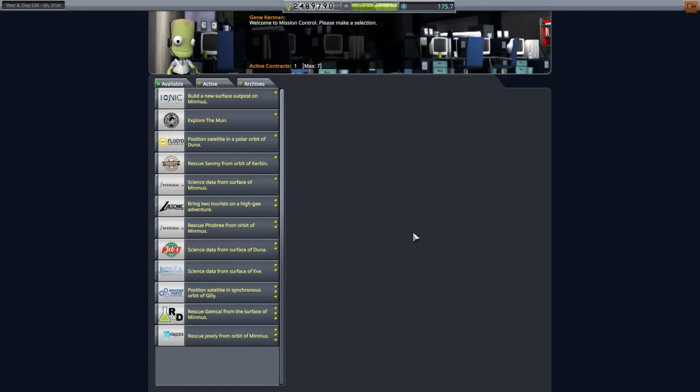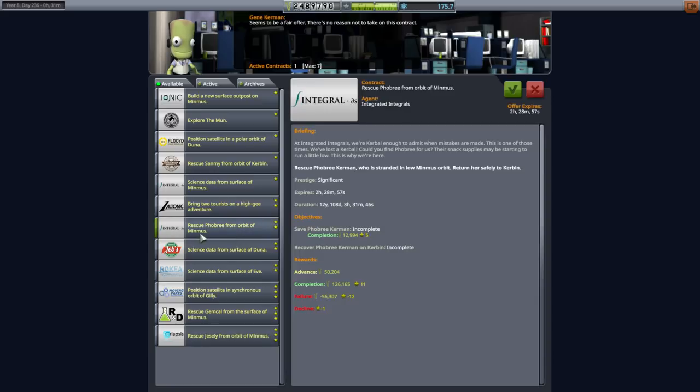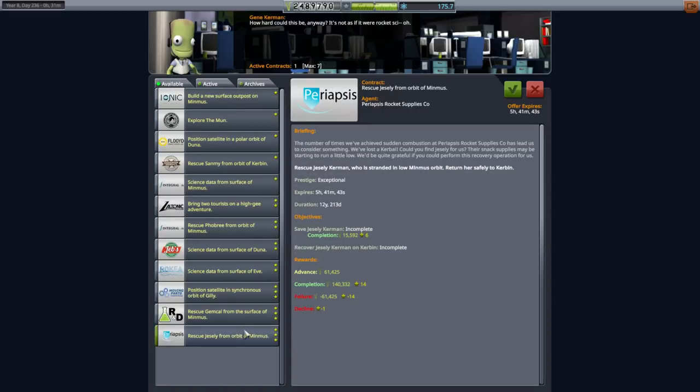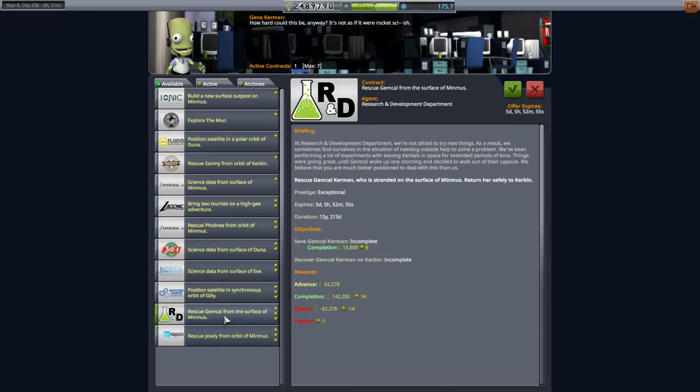Hello everyone, and welcome back to Kerbal Space Program 1.6 with Kerbalism. In this episode, we're going to begin with some rescue missions, but not just rescue missions. Just like last time, we're going to take advantage of our recently rescued Kerbals to conduct some missions. We have contracts to rescue Fobri, Jessely, and Sherber from orbit of Minmus, and even GemCal from the surface. We want to milk science from Minmus — rescue them and have them perform EVA and surface samples.